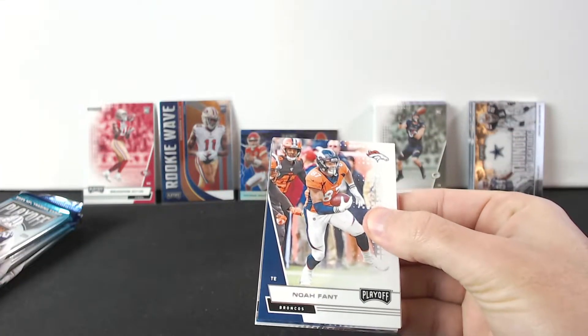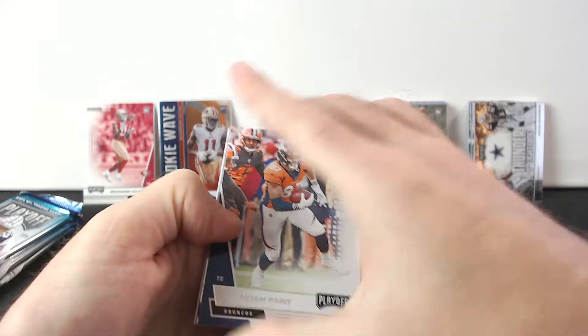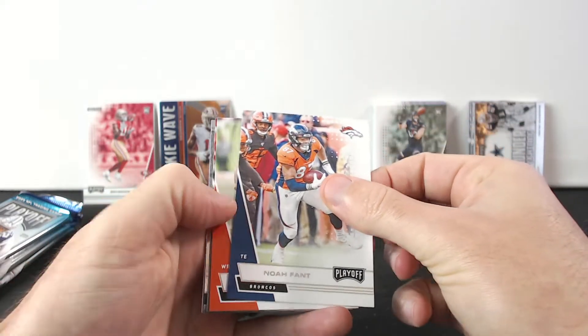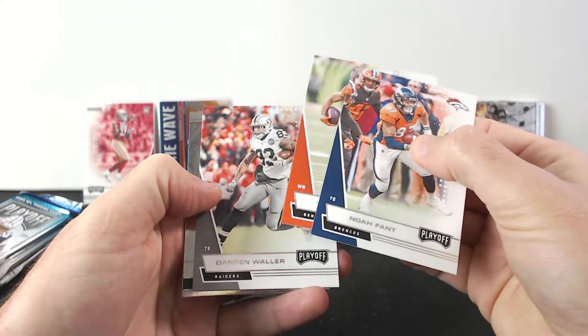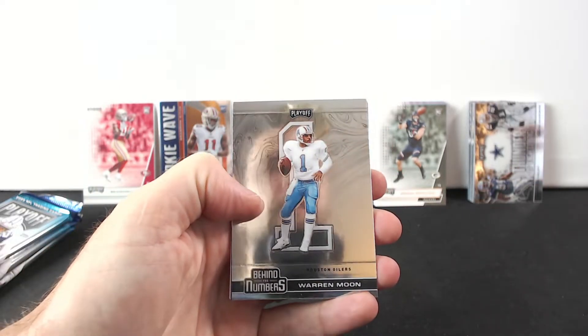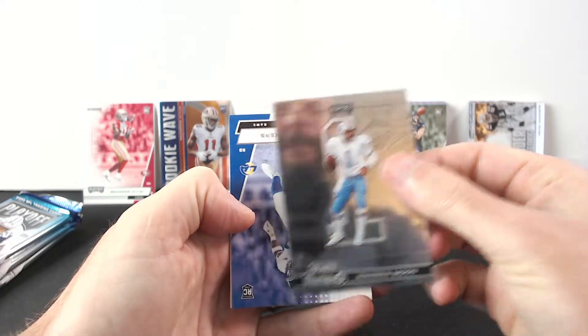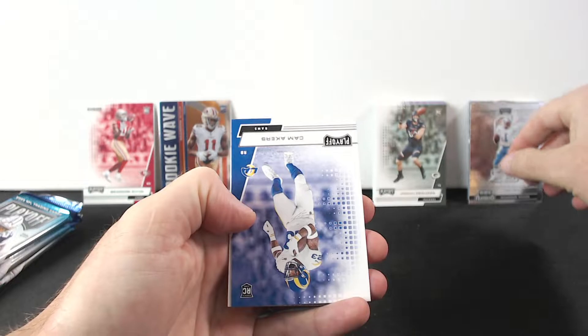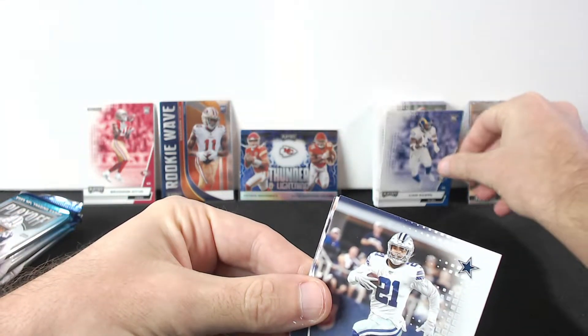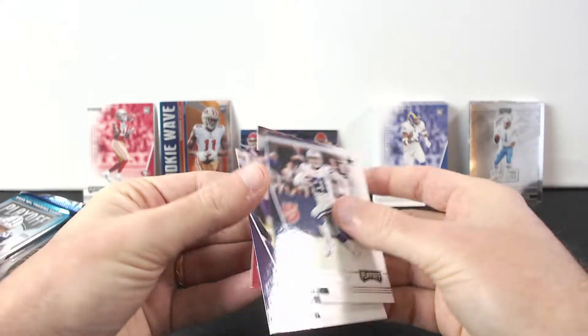Noah Fant. There's something in there - Tyler Boyd. What are we gonna get here? Warren Moon. Now we get Cam Akers, and yeah, that's it in this pack.